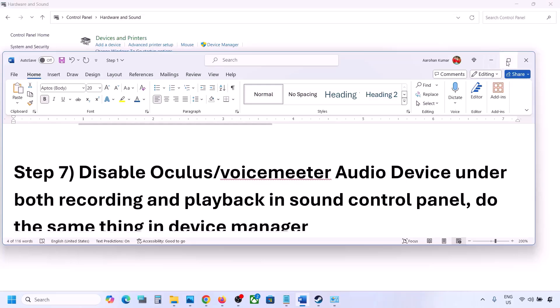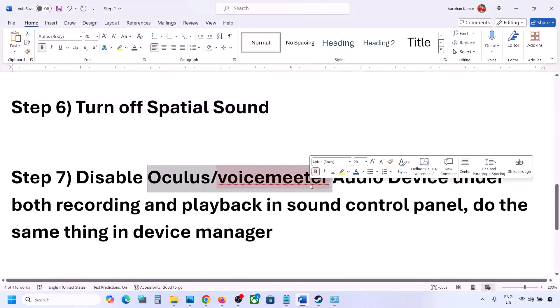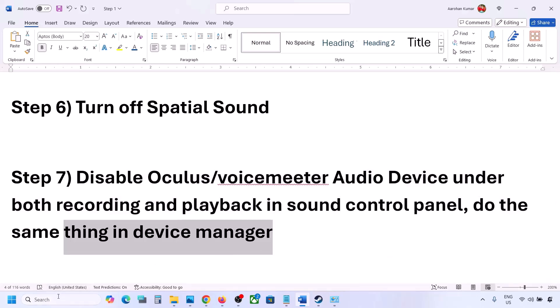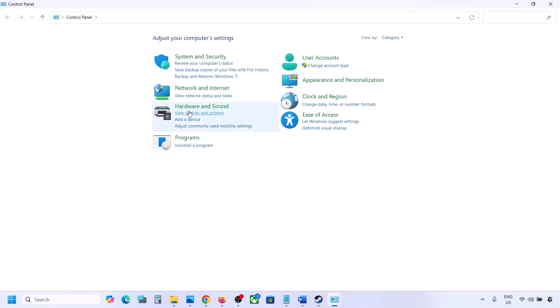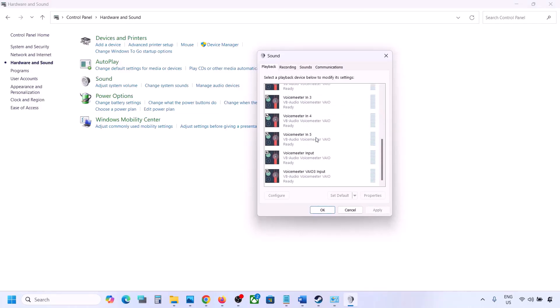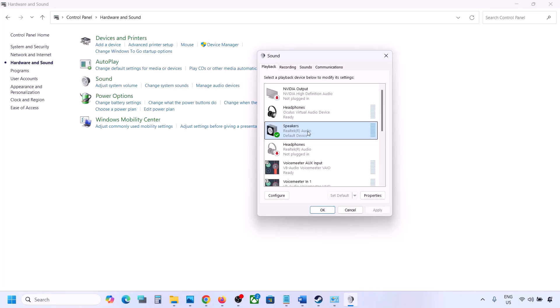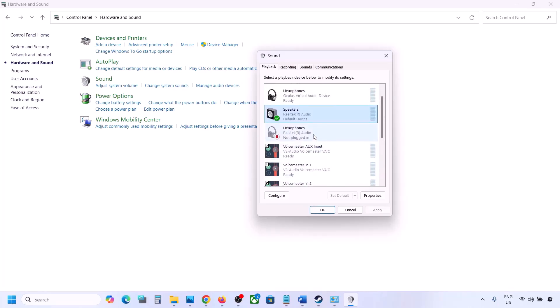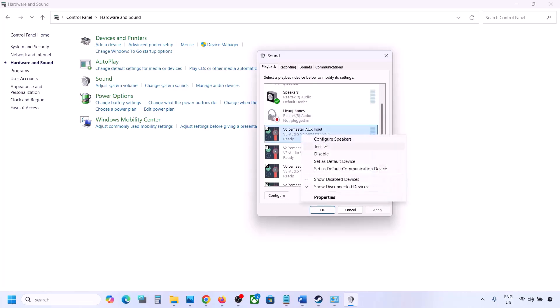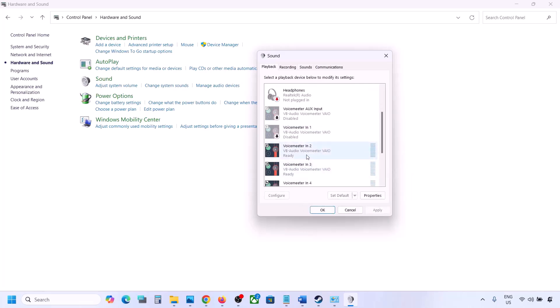If you have applications like Oculus or VoiceMeeter or any other audio device, disable them in the Sound Control Panel and in Device Manager. Go to Control Panel, Hardware and Sound, then Sound. The speaker you are using should have a green tick — the rest you can disable. Right-click unused devices such as Oculus headphones or VoiceMeeter and select Disable. You can always re-enable them by right-clicking and choosing Enable.